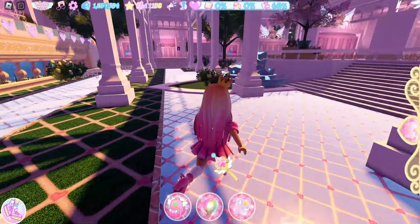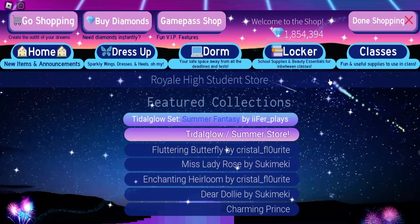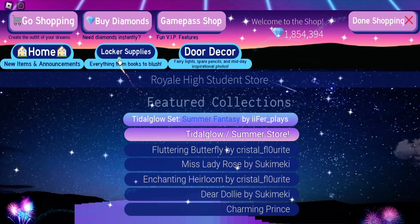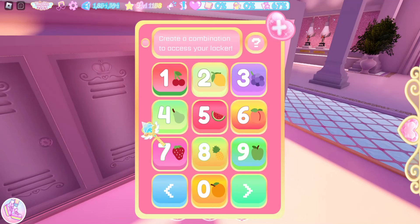What we can do is our lockers, and I've been wanting to decorate my locker for a long time. If we go into the shop and click on a locker, then click on locker supplies, we have all of these decorations. First we need to pick a locker and create a combination — I'm just going to use the same number, a bunch of ones.